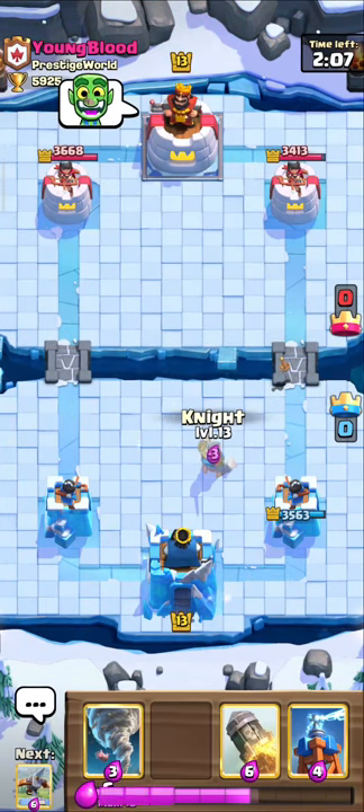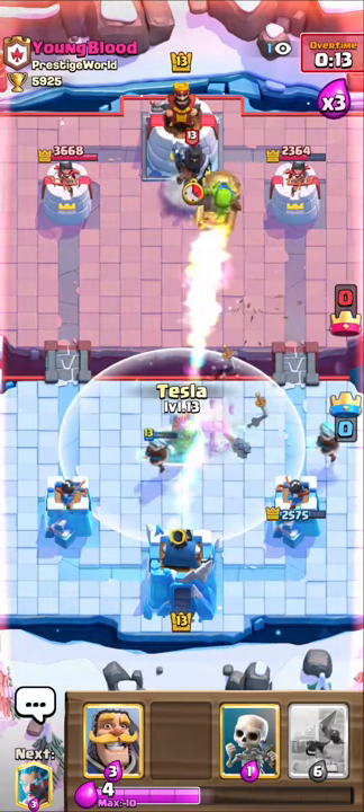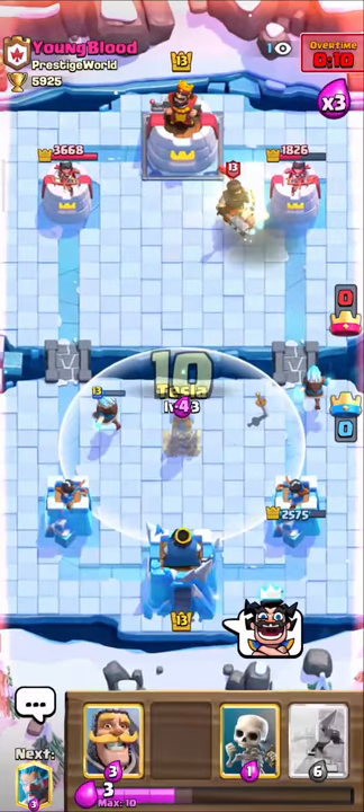Cycle Knight here to prepare for a push. But if you have lower elixir than the opponent, then cycle Ice Wizard in the corner or Tesla in the middle.